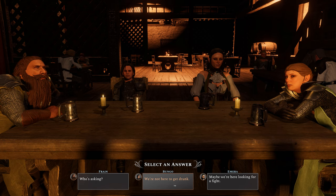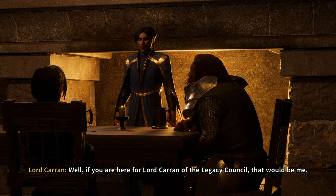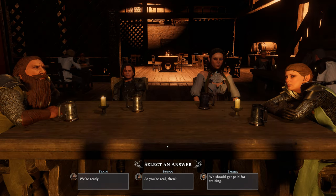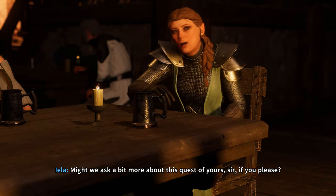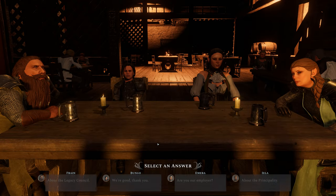The conversation options include: 'Who's asking?', 'We're not here to get drunk', or 'Maybe we were here looking for a fight' — which is immediately violent. Let's be smart: 'We're not here to drink ourselves to death.' The NPC responds: 'If you're here for Lord Karen of the Legacy Council, that would be me.' I really like this system because I can be a good guy and bad guy at the same time — whenever I feel like choosing a bad option I can, and whenever I feel like a good option I can do that too. We say 'We are here at your service, sir' and ask to know a bit more about the quest.